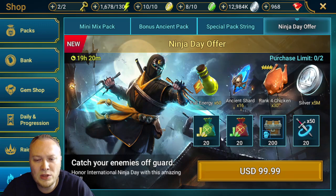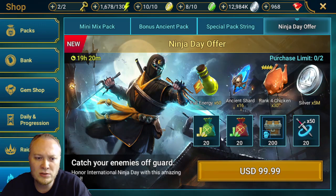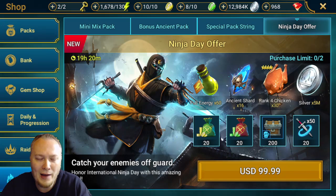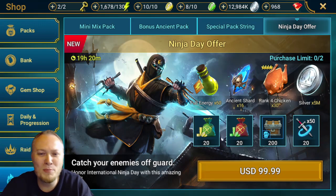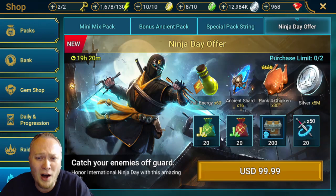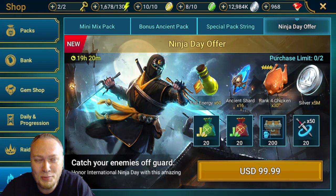So, do you think that 5 million silver, 200 brews, and these multi-battles are worth about $4? Yes. So, is that a good deal? I was prepared to say heck no, don't buy this. But then I saw that there were 30 rank 4 chickens — that's a lot of rank 4 chickens. So if you're in the mood for an expensive offer, is this a decent one? Surprisingly, yes. Would I recommend you buy it? Probably not.